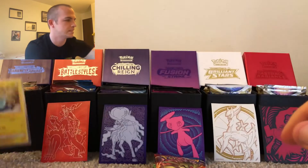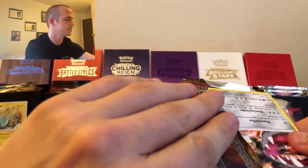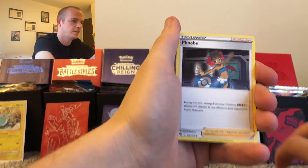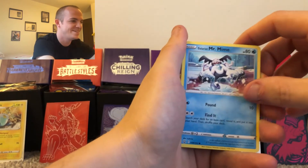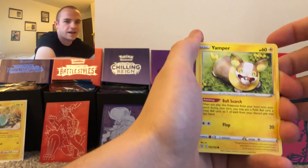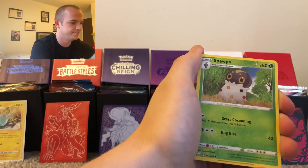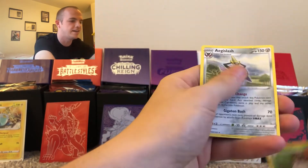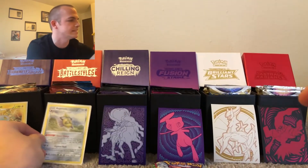Next up we have Battle Styles. We have a water energy, Cheryl, Bisharp, Phoebe, Mawile, Spoink, Galarian Mr. Mime — creepy as always — Scatterbug, Yamper. The uncommon is a Spewpa — not ideal, but probably more than the common from last time. And the rare is an Aegislash non-hollow — not ideal again. It's going in the sleeve for ceremony reasons.